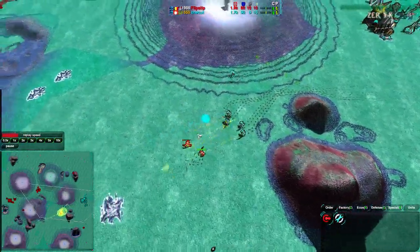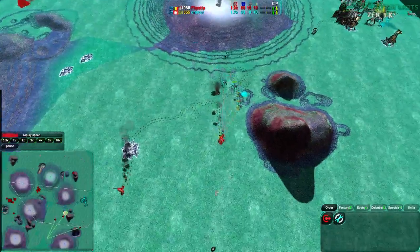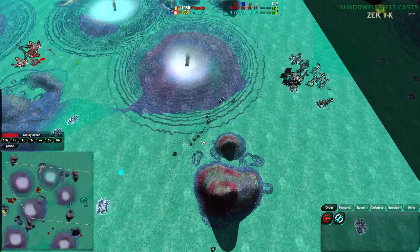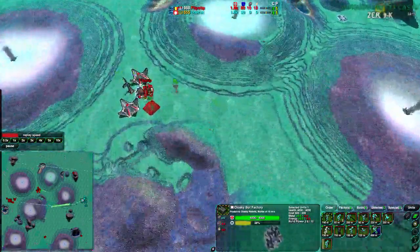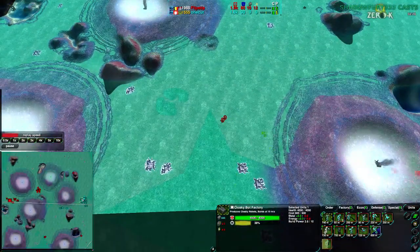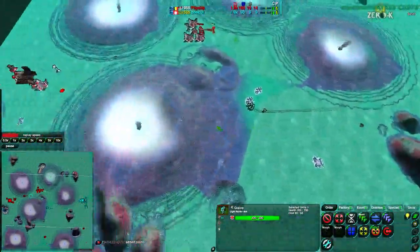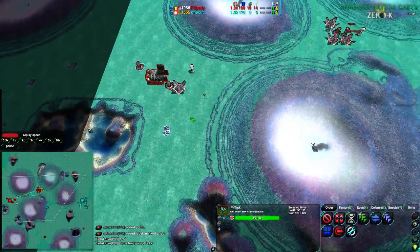Onecut does have a large enough group — he should be able to get rid of Flipstep's forces, especially since Flipstep is not microing super well. But Flipstep does save one of his Glaives and the other manages to do a fair amount of damage. Onecut's Glaives are getting disorganized, getting away from each other, not staying in a nice tight line as they should be. Flipstep has taken the center of the map pretty well, with Glaives to the south and north to control key points. Flipstep is well prepared around this map with ticks in case he gets raided.